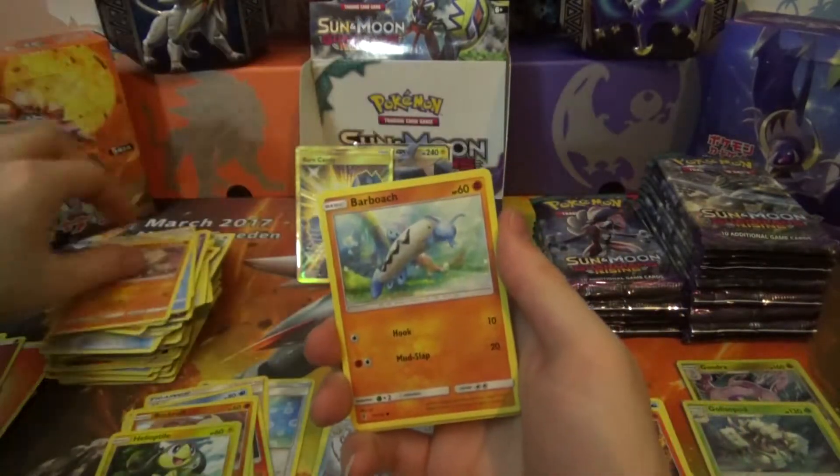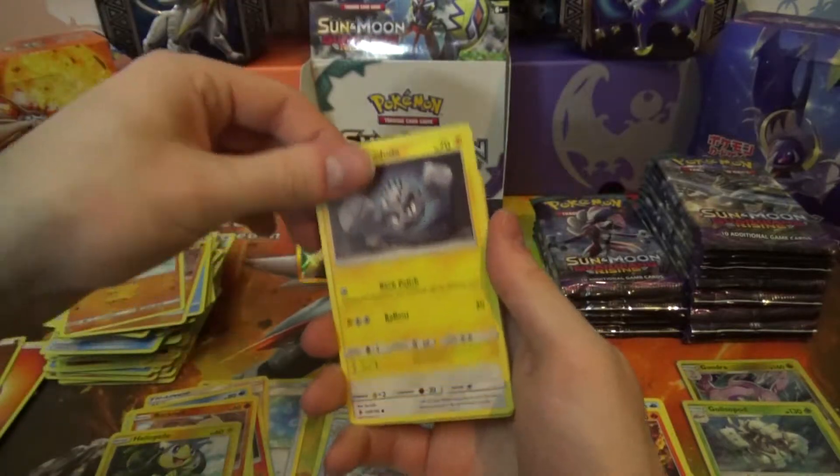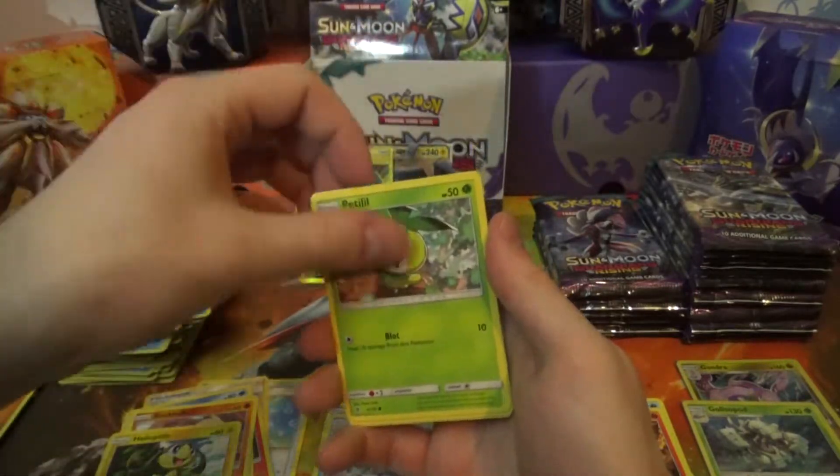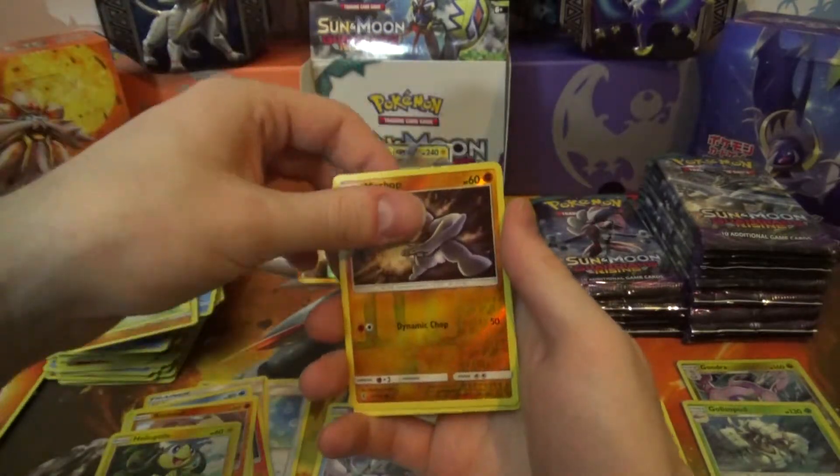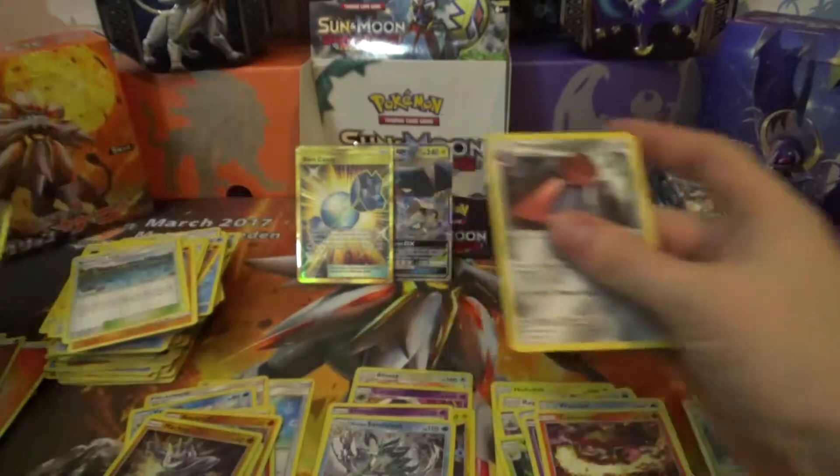Pack thirteen: Rugroth, Barboach, Alolan Geodude, Fletchling, Petilil, Altar of the Moon, Gliscor, Brooklet Hill, Magearna Reverse, and a Propafaz Regular Rare.